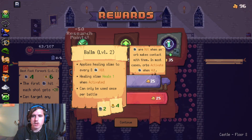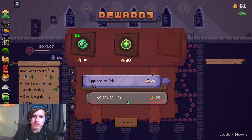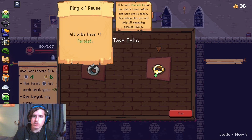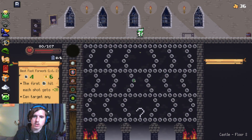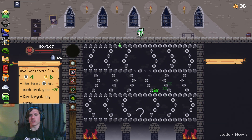And we get a little research part of him. Bomb — yes, take that. Very good indeed. We're going to heal as well. Bouncers contribute to damage, or all orbs have a plus one persist. The chance to shoot a ball twice is so good. And we're going to go to max health here. I didn't need to heal — I didn't realize I was going to do this layout.